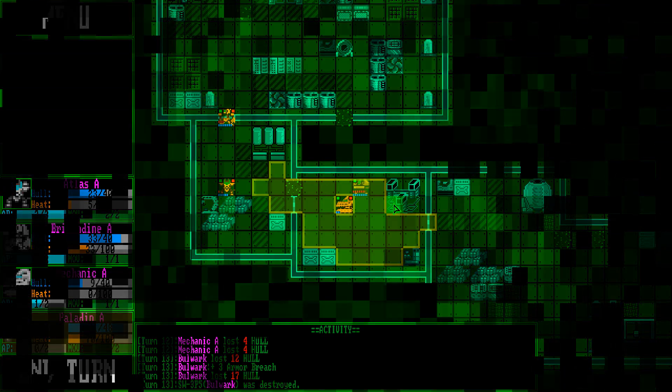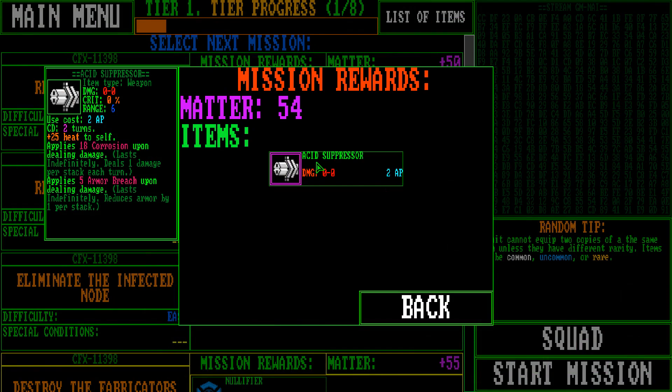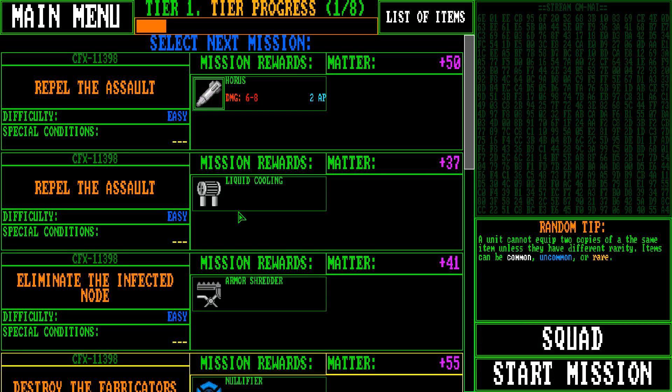Mission complete! Destroy the Fabricators, destroy the mechs. We got ourselves an Acid Suppressor. What does it do? Does zero damage, cooldown of two turns, adds 25 heat to self, applies corrosion upon dealing damage. Corrosion deals one damage per stack each turn. It also gives a 5 armor breach — so this is a support kind of thing. You can go in there and just weaken things while we blast them.